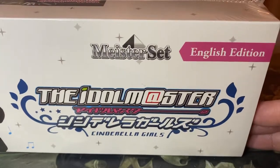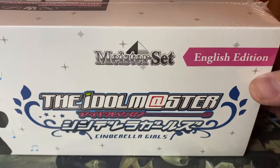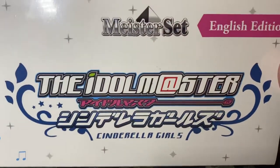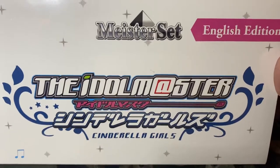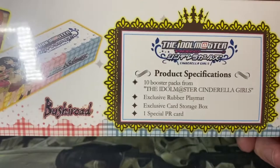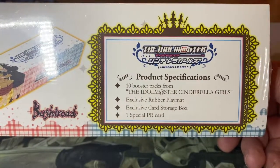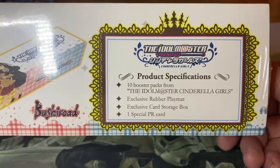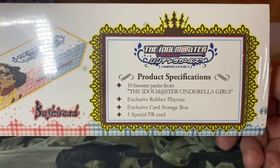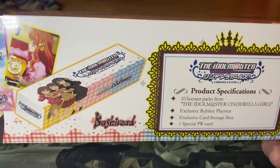I saw this somewhere quite cheap and I was like, I haven't opened up a lot of Weiss and Schwartz. This is a Meister set, so that means we get a whole bunch of 10 packs, a playmat, a card storage box — always nice to have — and a special PR card, a promo card. And this is from Bushiroad.